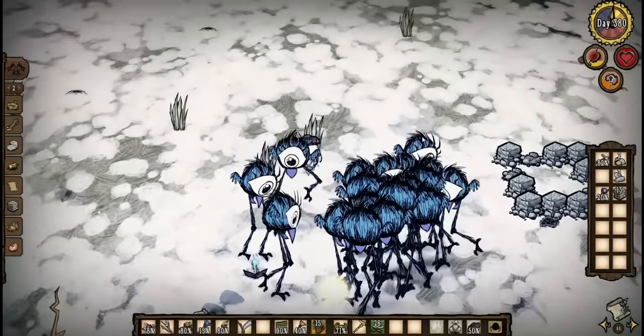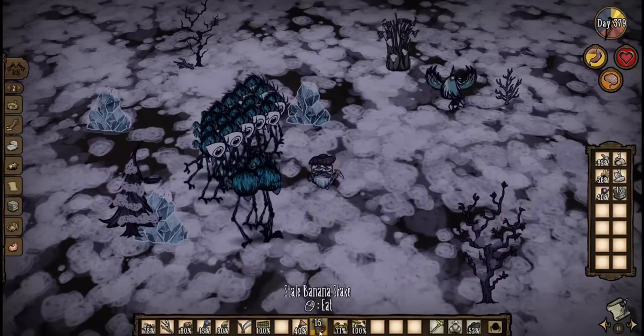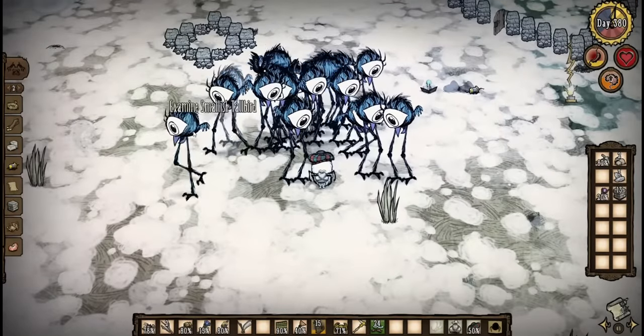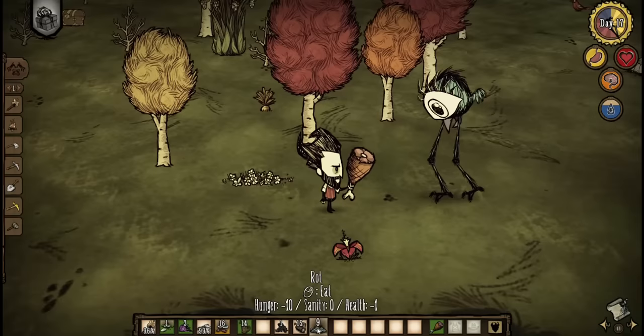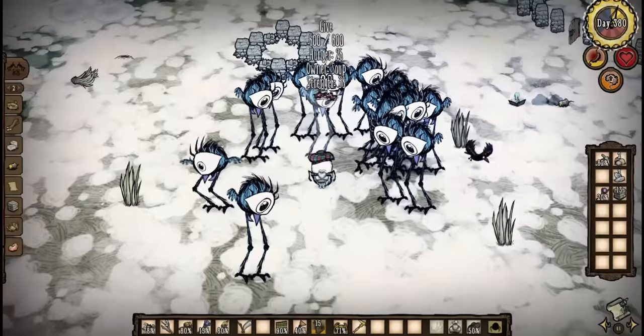Have you noticed anything odd about my Smallish Tallbirds? Normally they are a lot smaller than this, but these Smallish Tallbirds don't seem to be smallish at all. In fact, they are about as tall as fully grown Tallbirds. I'm using the Show Me mod that allows me to see stats of world objects. When using this mod, normal Smallish Tallbirds have a countdown to when they become Tallbirds. These Smallish Tallbirds don't have that timer.